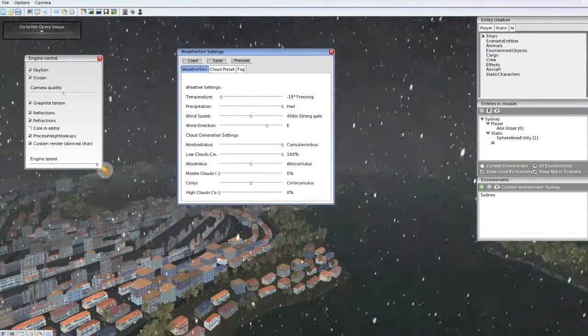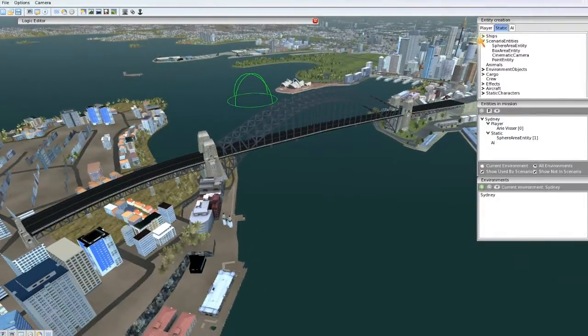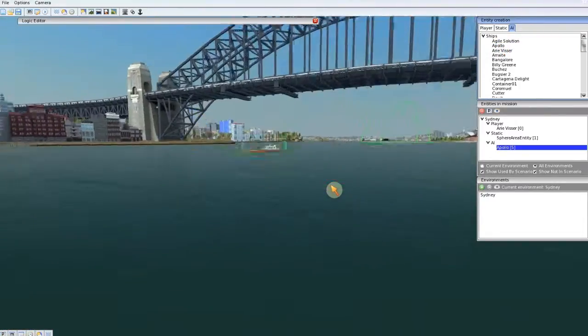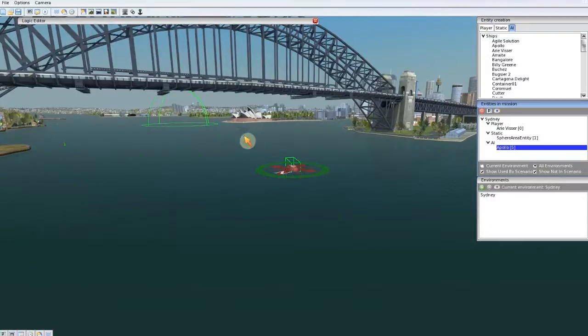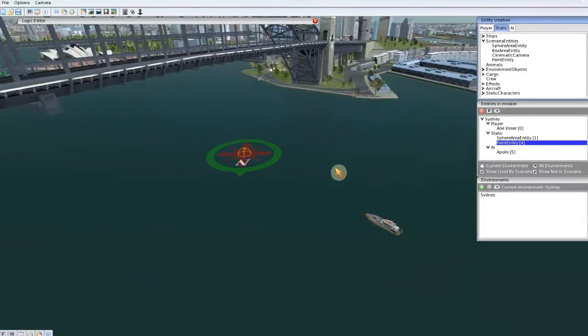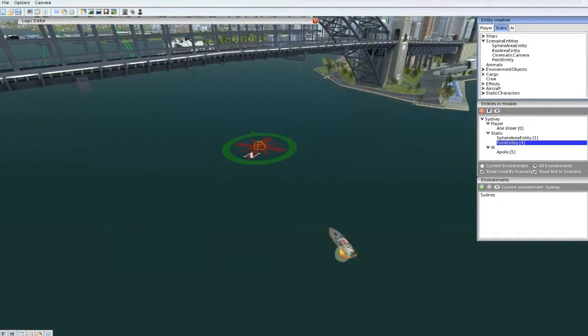Let's create some AI ships in this scene. We go to the AI tab and select a ship we want to add in the scene. We also need a target point — where do we want the AI to sail to? So we will have to add a static point entity. It is just for demonstration, so I will move it close to the AI ship. Now we have to give the AI ship a command: go to this goal.